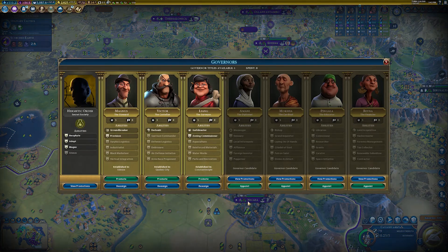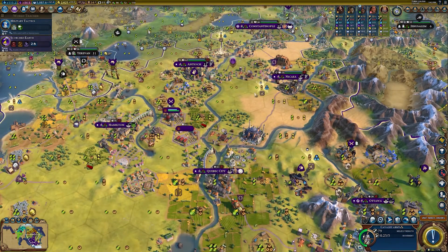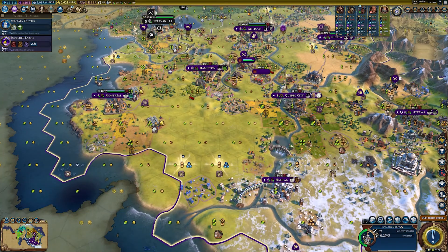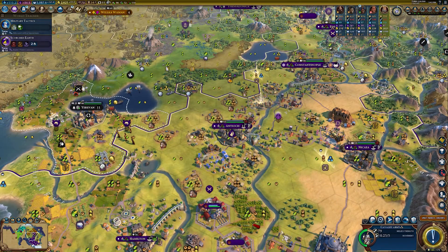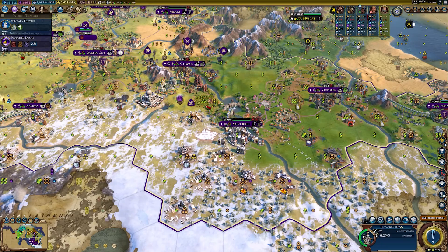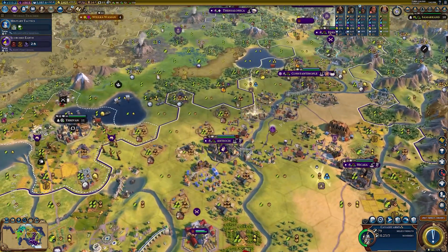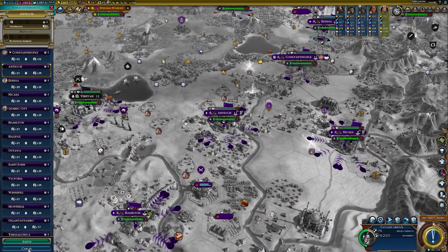We have a governor title. I don't really know who we want — maybe Pingala. Where would we put Pingala? Maybe in Antioch — we do have a campus there and we will build a theater square there. That makes sense to me. Let's appoint Pingala to Antioch.